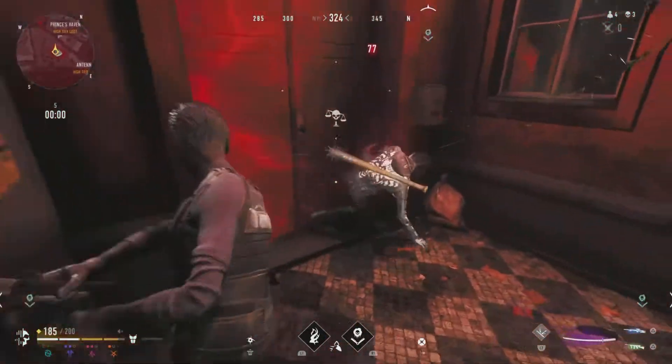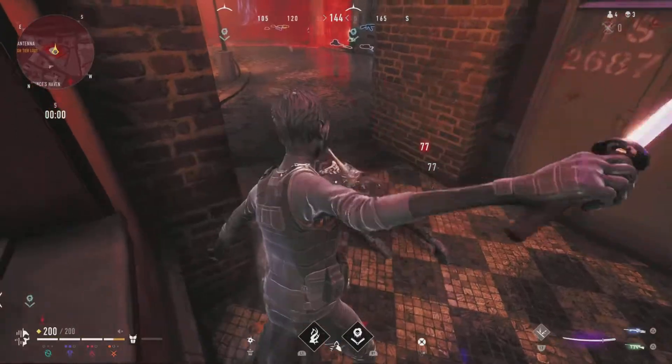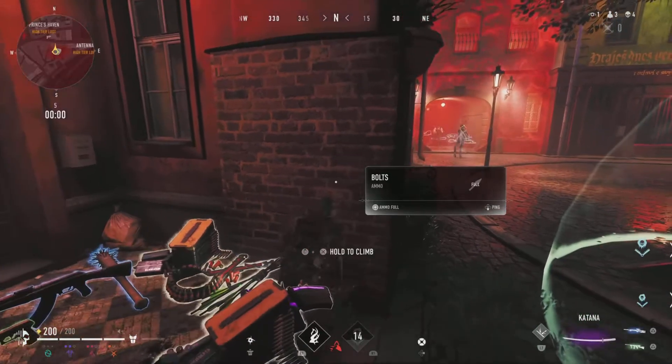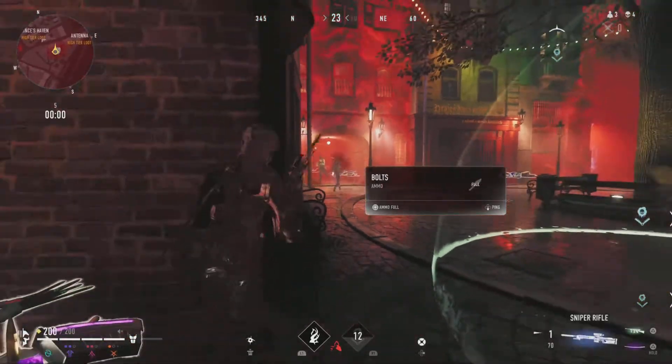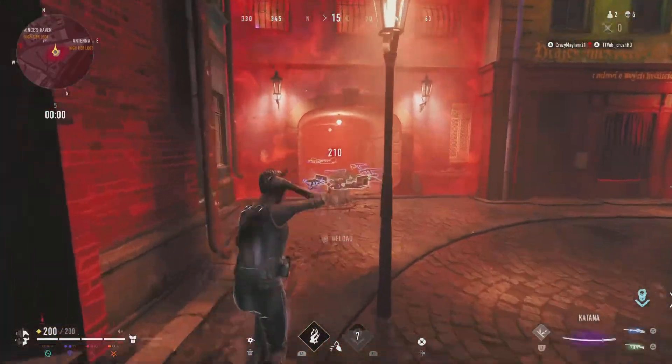Luckily I'm using melee damage because that is meta currently in the game — you will lose up close against someone that has the samurai sword. Here I wait patiently for the enemies to finish their fight before I third-party to fight and win. Boom — that's all you need to do.